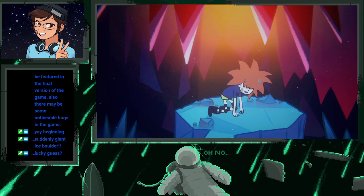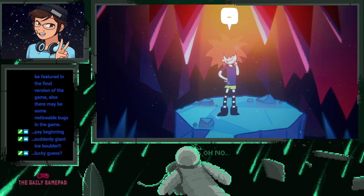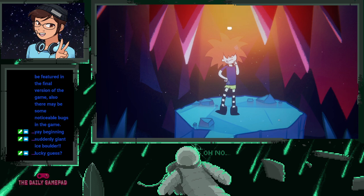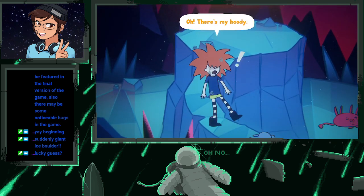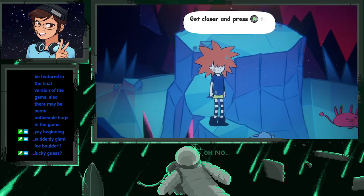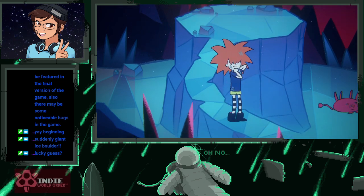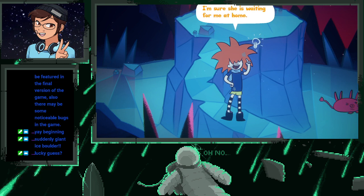Whoa. Where am I? I don't even know how I got here. Maybe the kitty would know something. Oh, there's my hoodie. 'Get closer and press A to interact. Pick up hoodie.' Hey, now I remember — Mom made this hoodie for me. I'm sure she is waiting for me at home. I must go home ASAP.